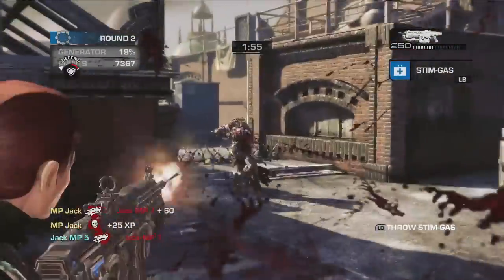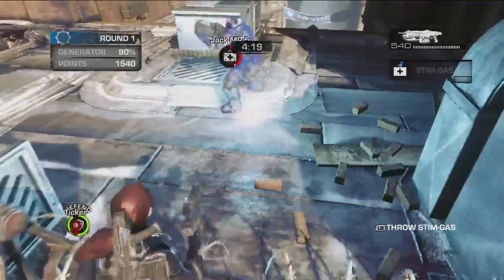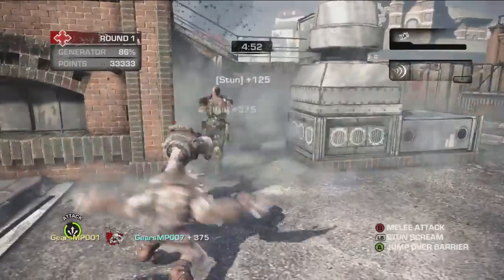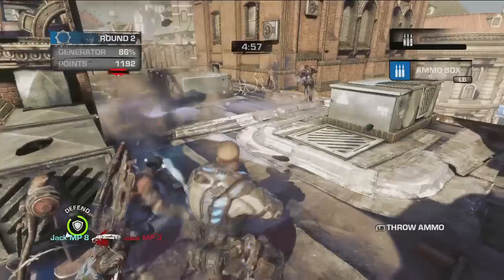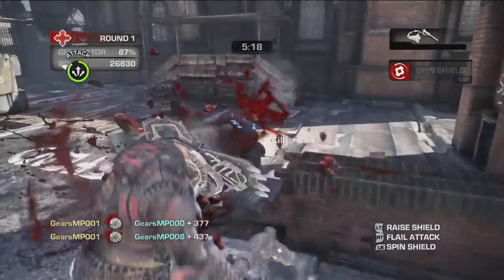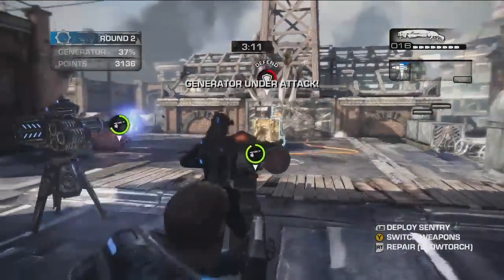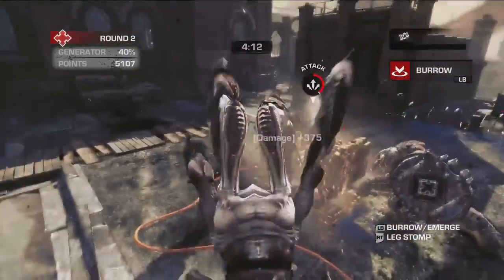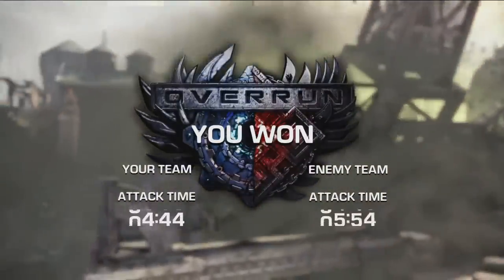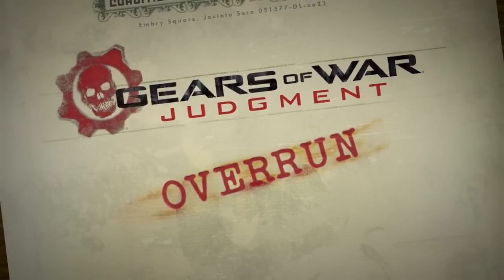That's a lot of info. But before you jump into action, we need to talk about teamwork. If you want to win, you have to work together. Take advantage of your abilities, support your teammates, and coordinate your attacks. Remember, to win the match, you need to protect your generator and destroy theirs as fast as possible. Good luck out there. You're going to need it.